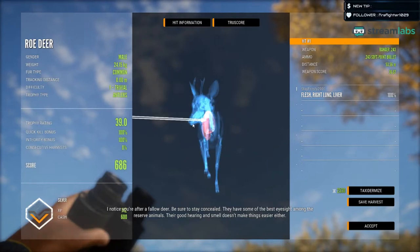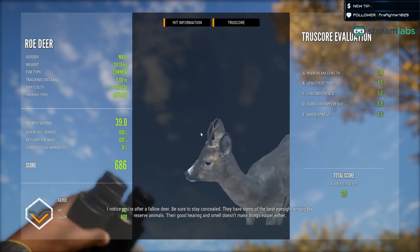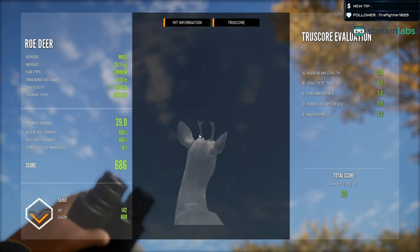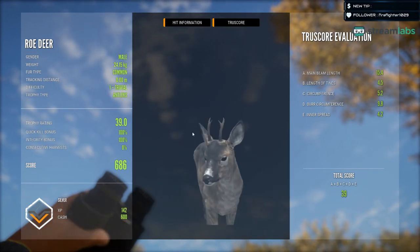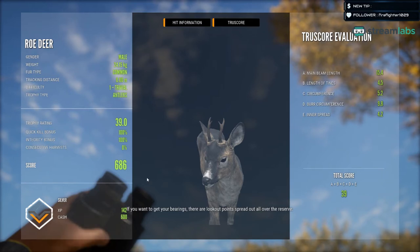They have to stay concealed. They have some of the best eyesight among the reserve animals. Their good hearing and smell doesn't make things easier either. Definitely smaller. Consecutive harvest now does not play a part in the score. If you want to get your bearings, there are lookout points spread out all over the reserve.